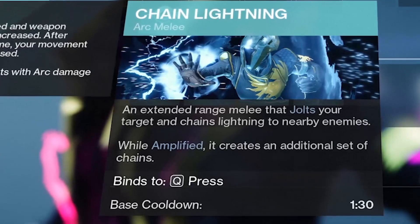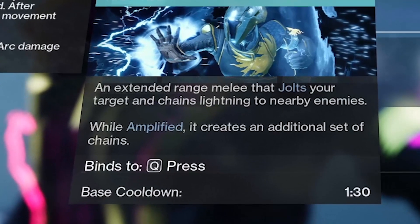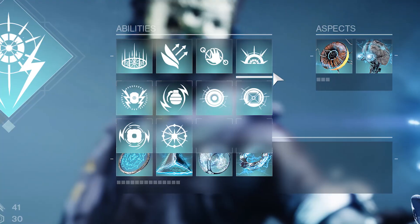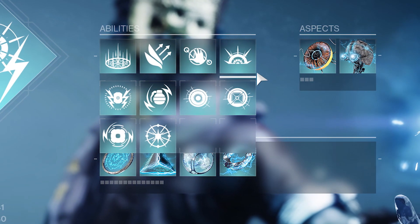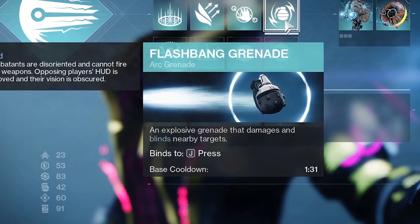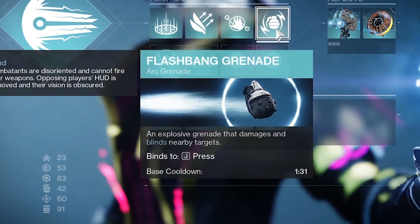Melee-wise, we want Chain Lightning because it has the shorter cooldown, meaning we can spam Lightning Surge more. Grenade-wise, you have a decision to make. You could go with the Flashbang grenade — thanks to Electrostatic Mind, defeating any blinded target will provide an Ionic Trace.